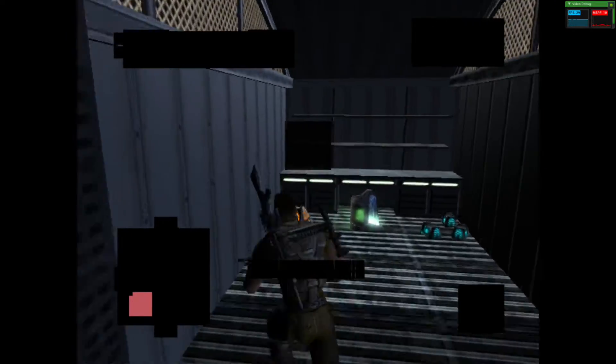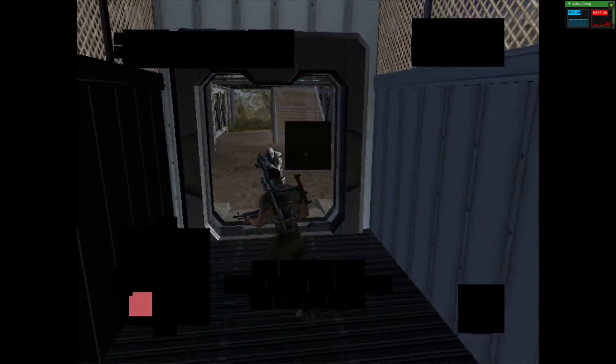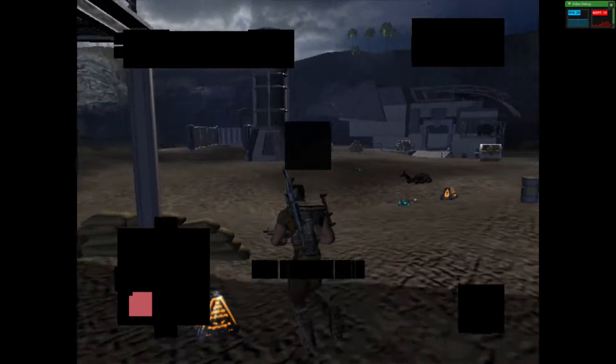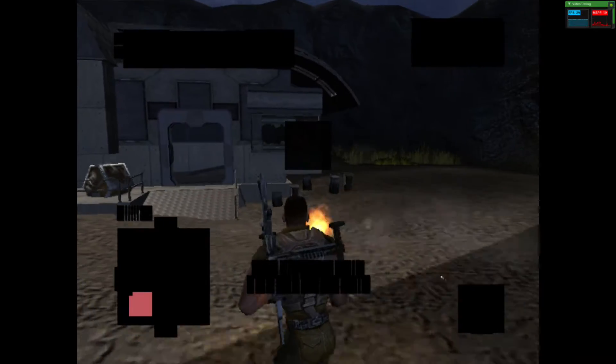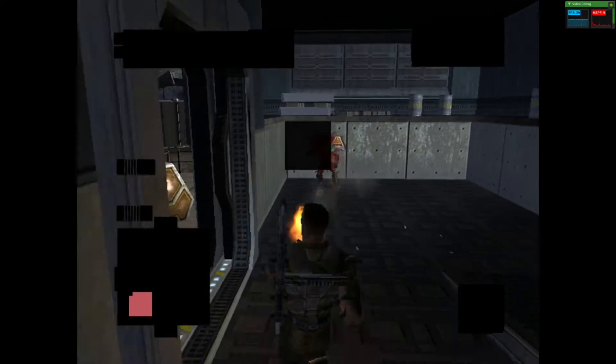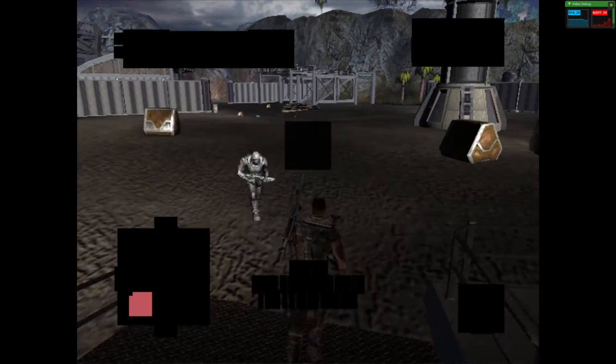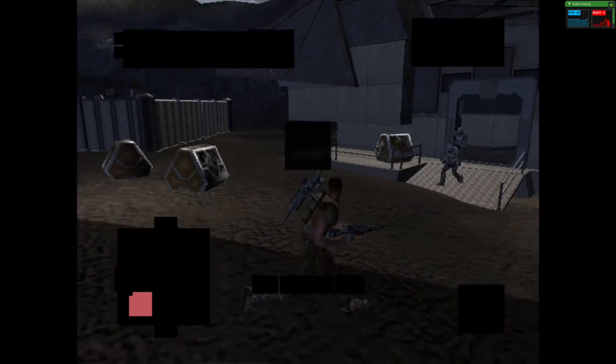We've got a friendly down. DNA canister extracted. DNA canisters unlock characters for use in deathmatch. Nice work! We're all done here. Head to the extraction point I've marked on your radar and I'll bring you home. Nav beacon updated.